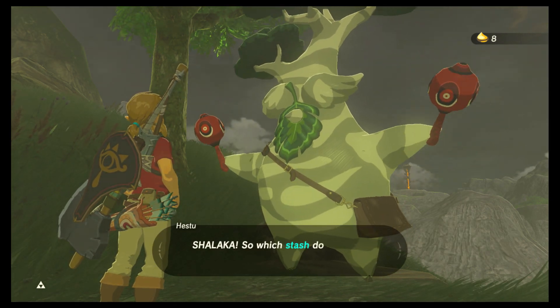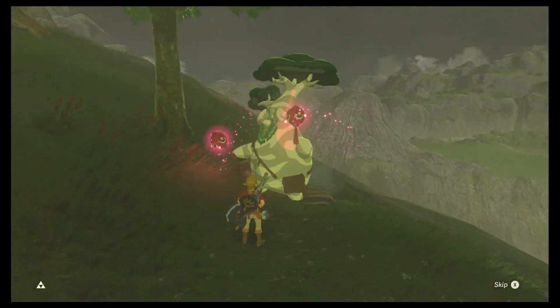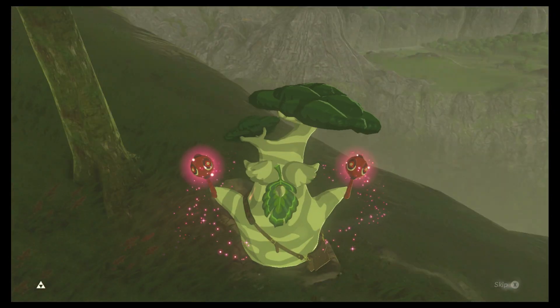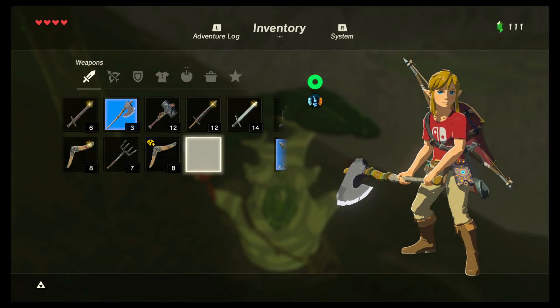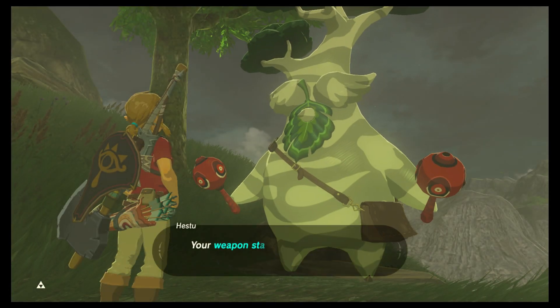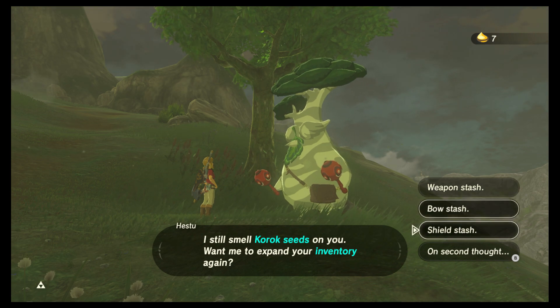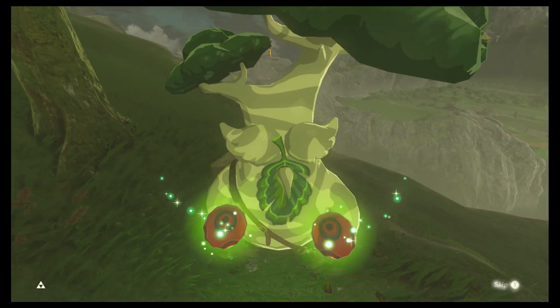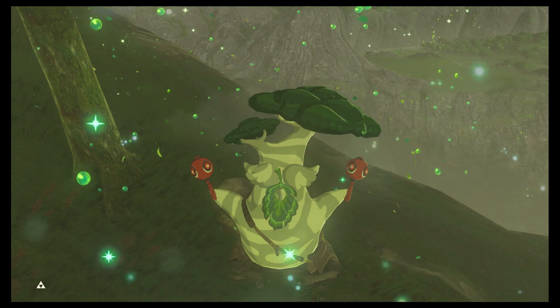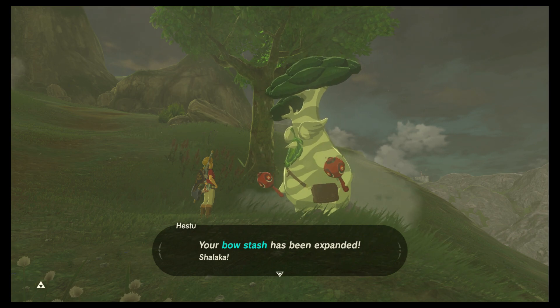The seeds are from the forest children, who are kind of creepy. I love that dance, it's so great. Now I can hold another weapon — that's how you do inventory expansion. You can expand it quite a few times, especially since there are like 900 Korok seeds you can obtain in the entire world. I think I'm gonna get one extra in each slot, and then maybe an extra in shield and weapon — I should have enough for that.